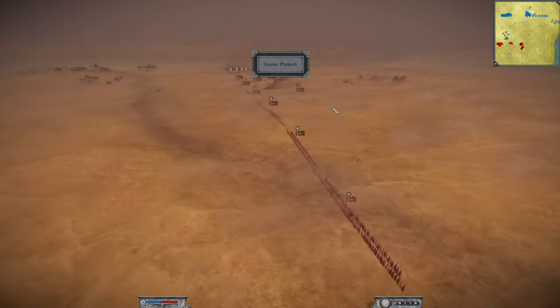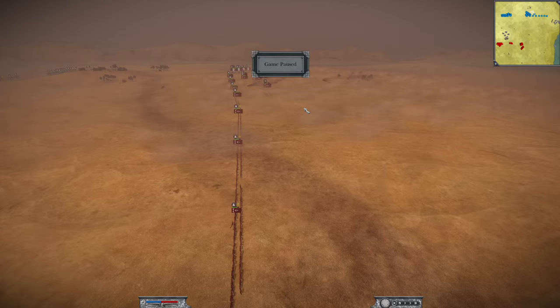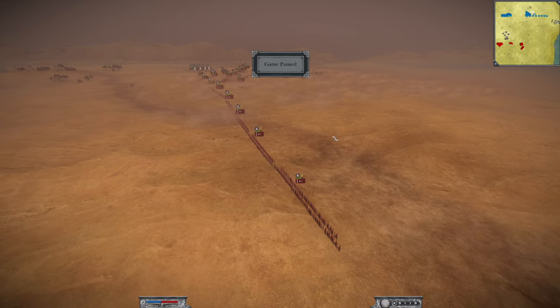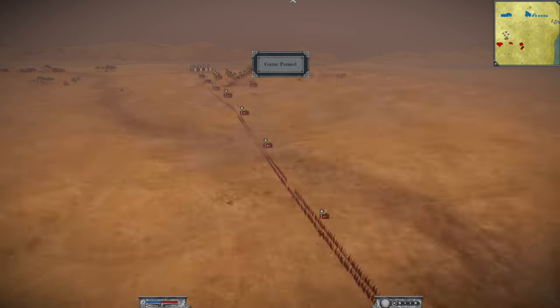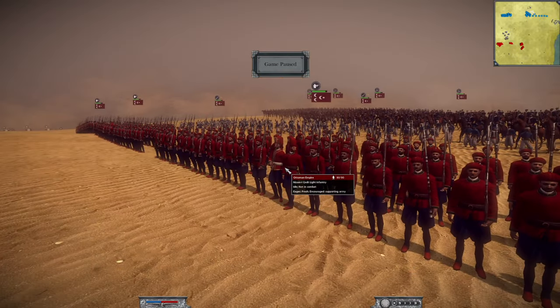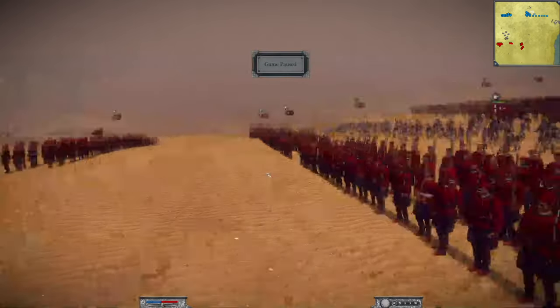Now we are going to go through the army compositions but I'm going to try and be quicker than usual. So if you do want to skip it, chapters are down below. But for everyone who wants to see the army compositions, let's get started now. First of all, we have Carl over here as the Ottomans — one of his favourite nations to play. And he has three of the Nizam Kadit Light Infantry.